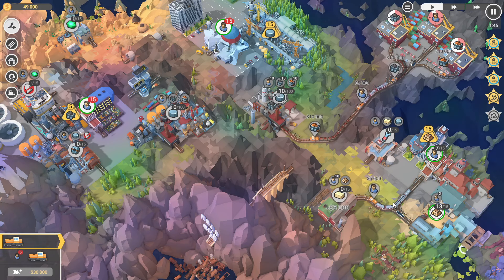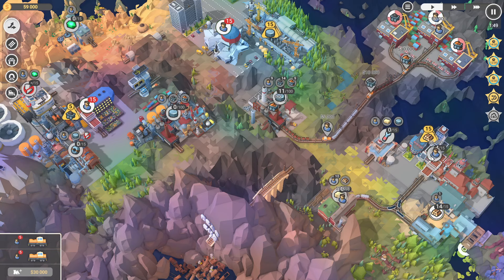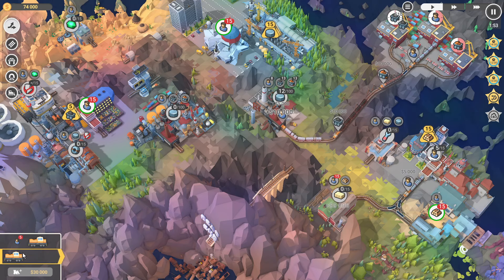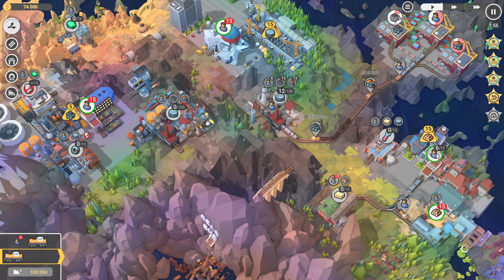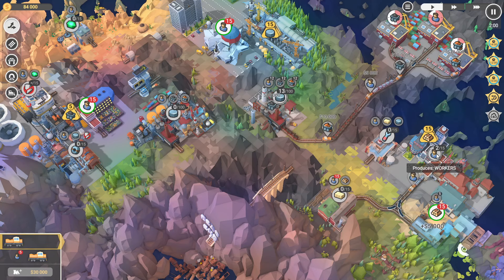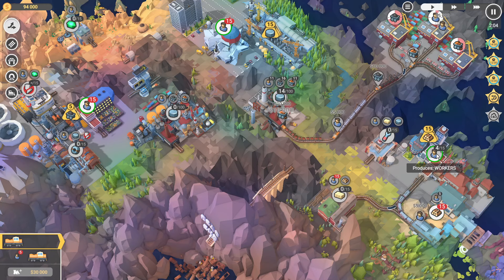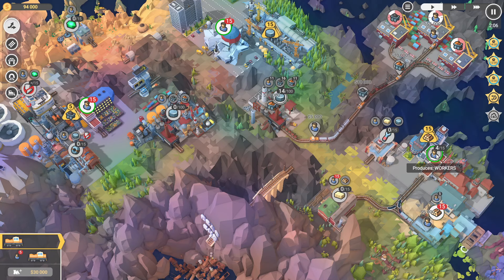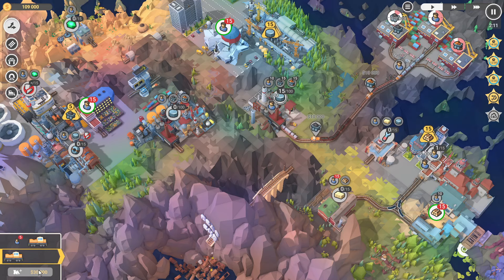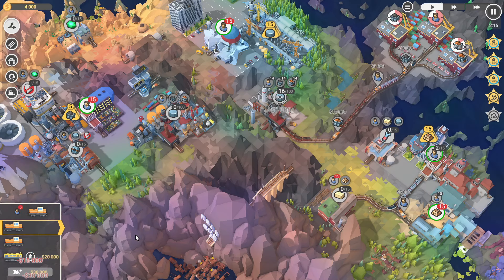I think the tricky thing is getting the 30 destroyed. The lesson I learned on my first attempt where I had to redo this: I discovered that having the trains blow up, even though it's not costing me trains down the bottom, it actually was costing me money. Because I'd started doing that before I had my infrastructure fully set up, it was just unsustainable.